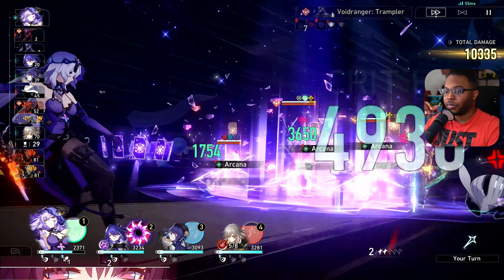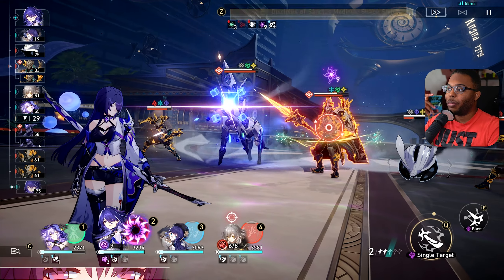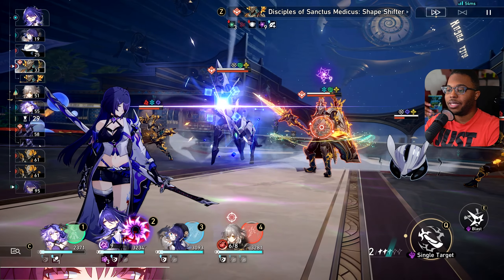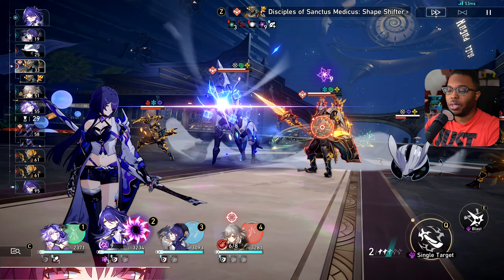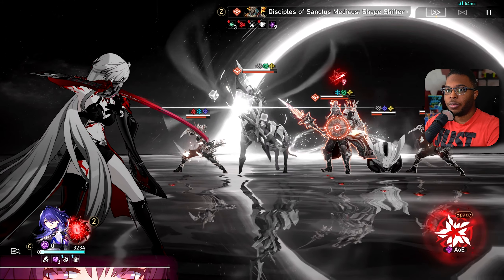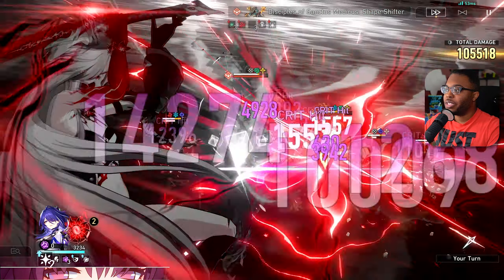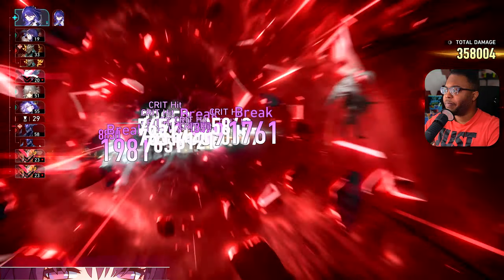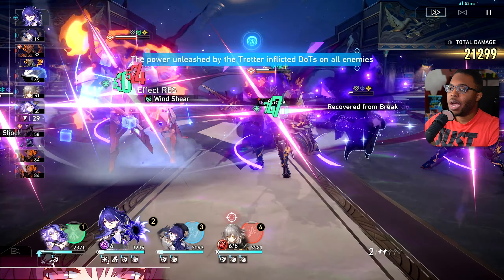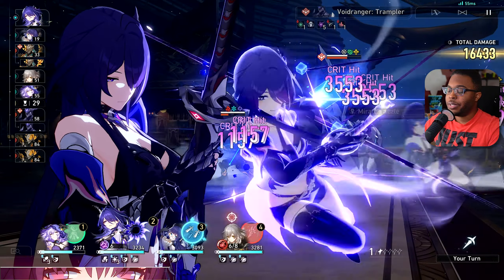I'm going to go ahead and lower the defenses. You see that I got my third stack right there — now I'm over-capped. I don't have Payla, so I'm not going to get the big damage that I want. I don't want to use my skill right now because that's me missing out on five stacks. You have to look at what's worth it — getting a million ultimate damage or getting 600-700K? I don't want to lose these stacks, so we're just going to go for the attack right now.